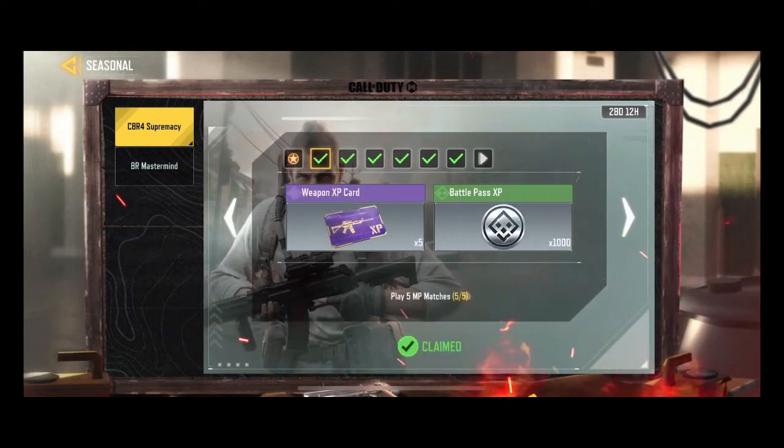What is the first mission? The first mission is to play 5 matches. The fastest way is free for all. So go for free for all on Shipment — the Shipment map is the easiest way to unlock this.